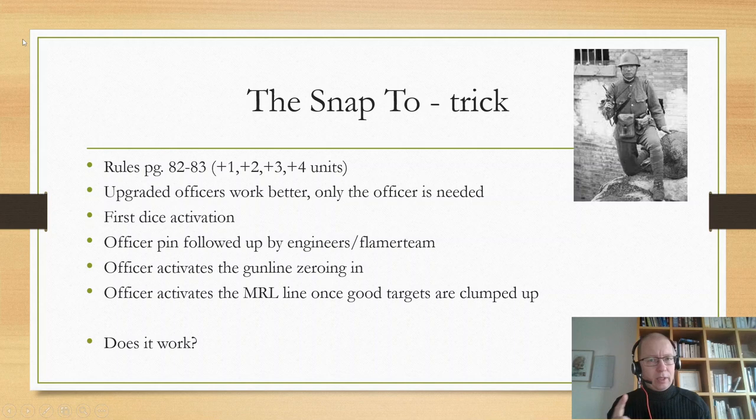However, the units need to be in range of the officer's morale bubble, which is never more than 12 inches for higher officers and 6 inches for lieutenants. For most armies, that means you have to clump up quite a lot for this to work, which is not always beneficial. Upgraded officers work better, but only the officer really needs it, so most people just take the officer without any extra helpers in the HQ unit.